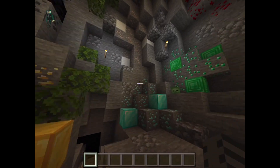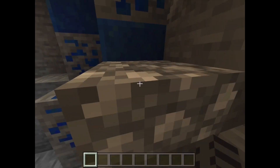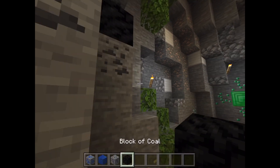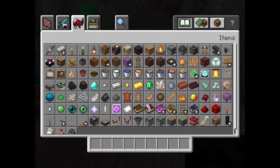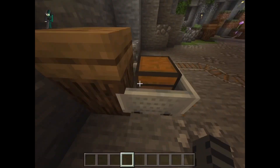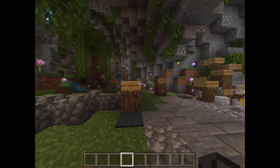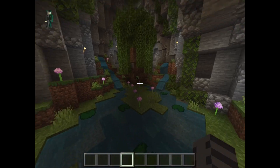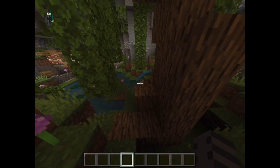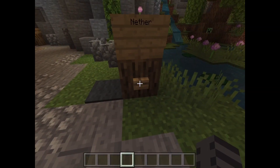First of all, we obviously have all the ores. By the way, this map is made by Cryonautic. We have lapis blocks, lapis ore, coal, coal block - basically you get the gist, everything's here, even minecarts with chests. Then we have a beautiful nature biome section that shows flowers and natural elements that people will really want to look at.